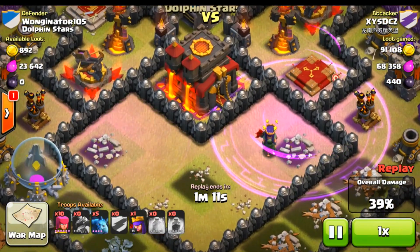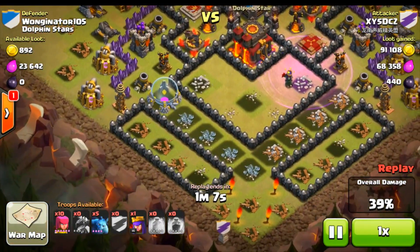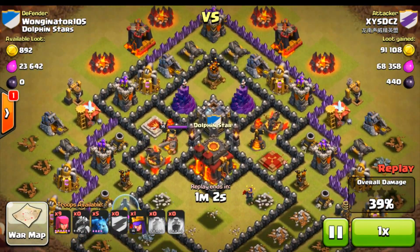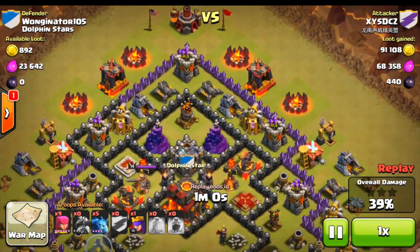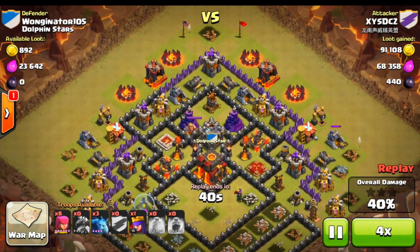Looks like he made a big pair of tits with those rage spells. That looks super hot. One minute left and all he has is some archers, his archer queen, and some minions. So he's probably going to do some drops on the outside. Let's go ahead and speed this up and see what he does. I'll put it back to normal speed as soon as he brings out his archer queen.